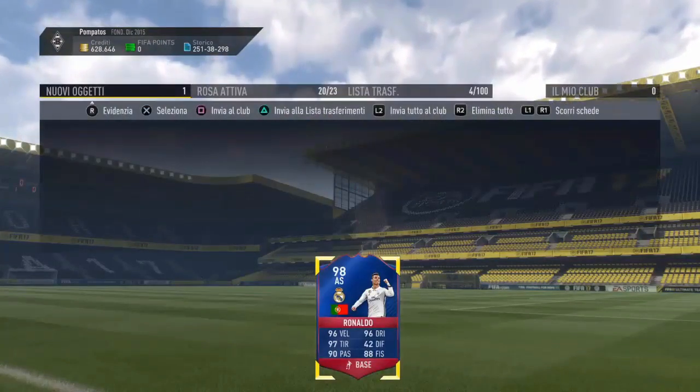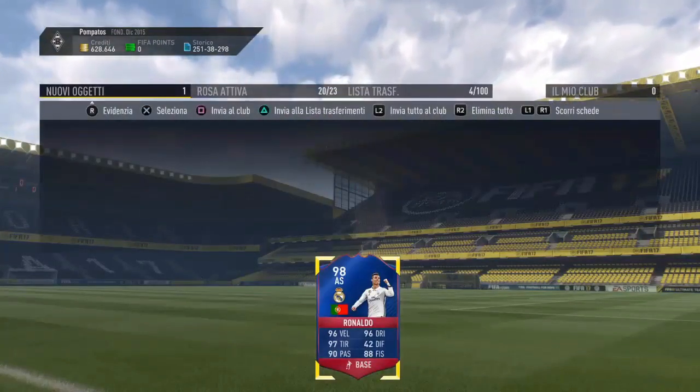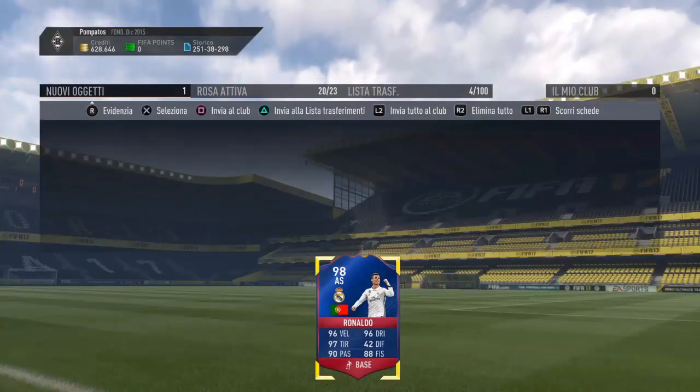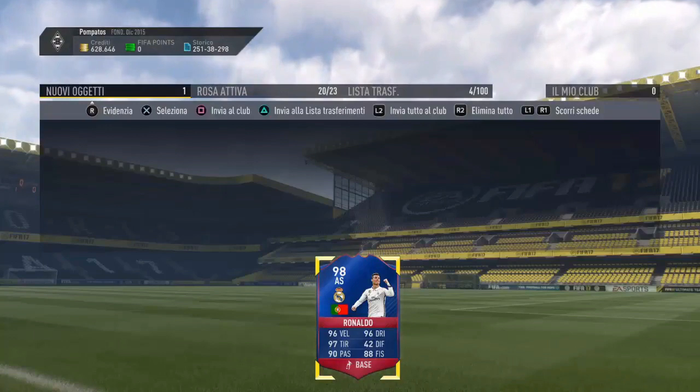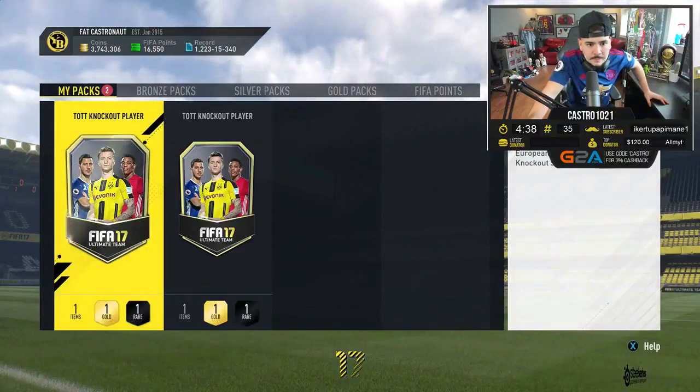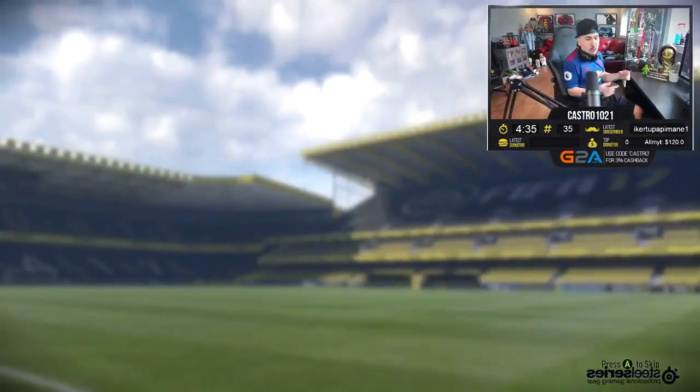This is a Record Breaker Ronaldo pack — it looks probably the best compared to any Record Breaker we've had. At least compared to FIFA 15, which I didn't like — that color was more dull. This one is a lot more navy-ish blue, and the red is just really nice.